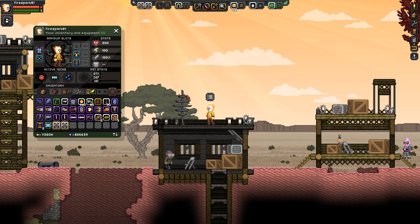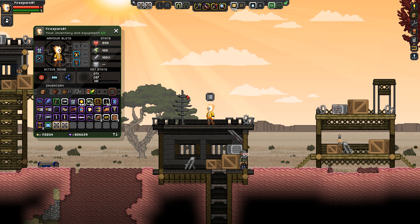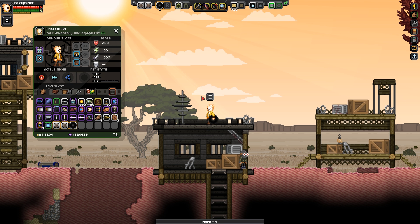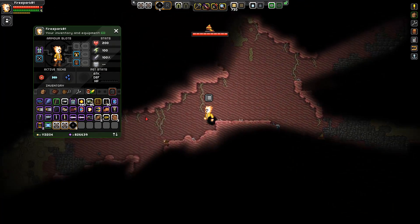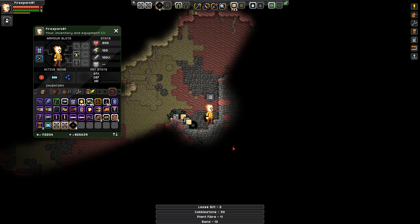First, delete the item before hitting reload - it's very good practice to avoid chaotic things. Type /reload and wait patiently. If everything was done correctly it will reload without flaws; if not your game will crash. Now hit up twice to bring back the spawn morb item command and hit enter. There we go - you can see it is working and we have the item.